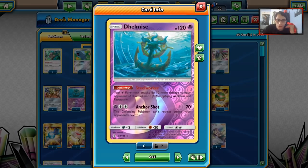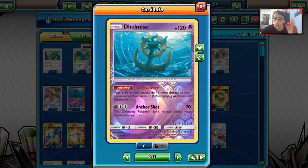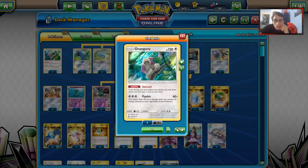We have an Oranguru. I am playing a Delmise - one of the reasons for this is because then Metagross can do 130 damage with its attack, which hits great numbers on Buzzwole. That's one of the reasons why I play Delmise. We've got our four Beldums, two Metangs, four Metagross, and our Oranguru. That's it for the Pokémon.